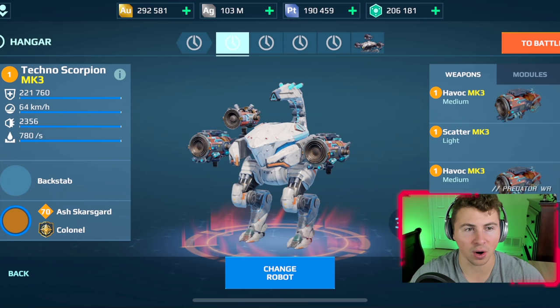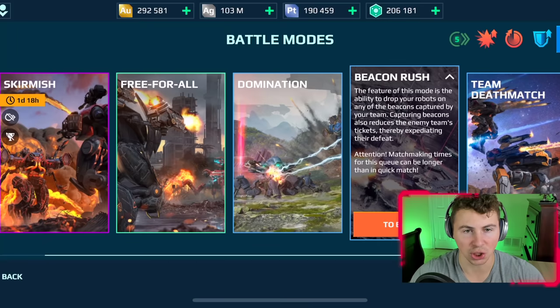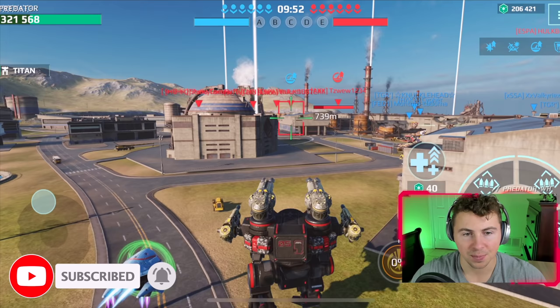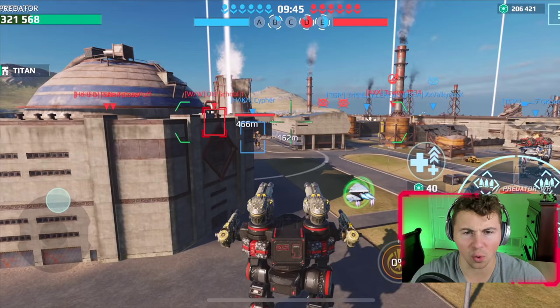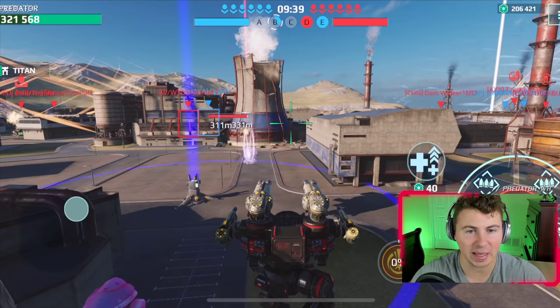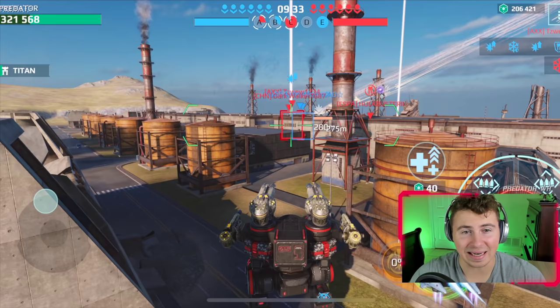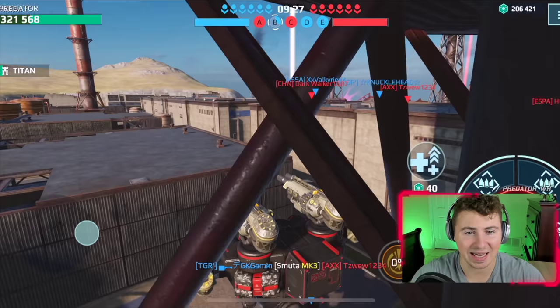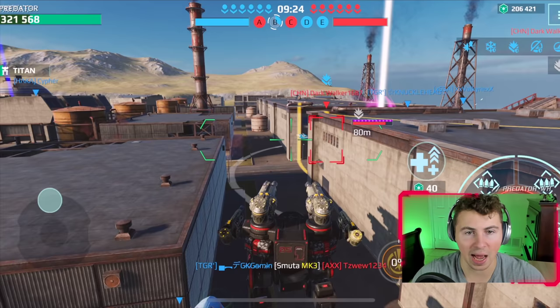Natasha time — let's shotgun enemies to death! We're going Power Plant, perfect map. Natasha first, let's go. Persephone drone, let's see how this works. Consider subscribing if you haven't already — if you like seeing robots die, this is the place to go. Look at her speed — this Natasha has some really good speed. Remember last week we used the shotgun Leo and that was actually a very effective build — we went on some pretty good killstreaks with that.